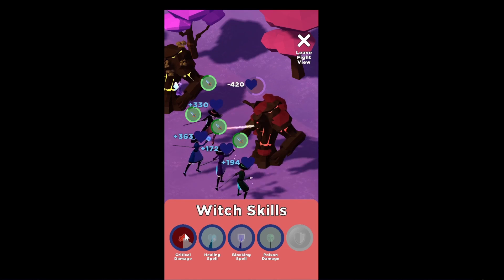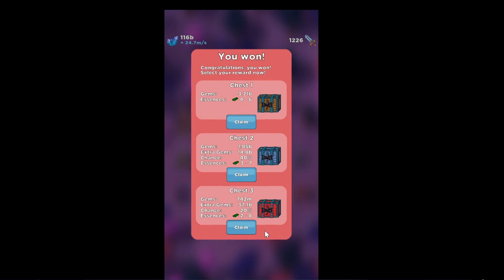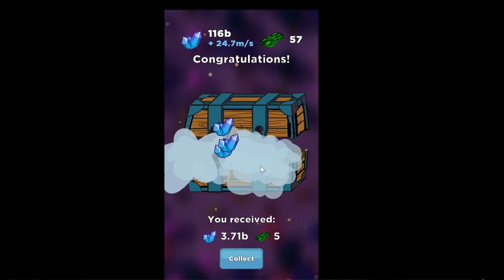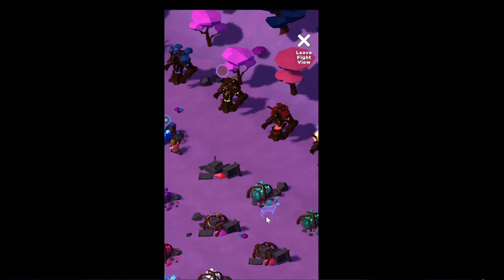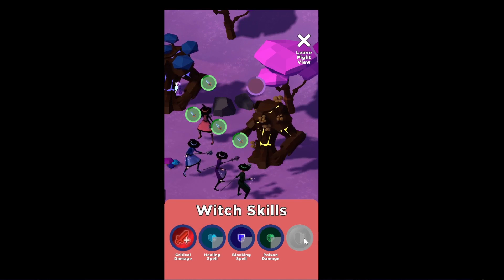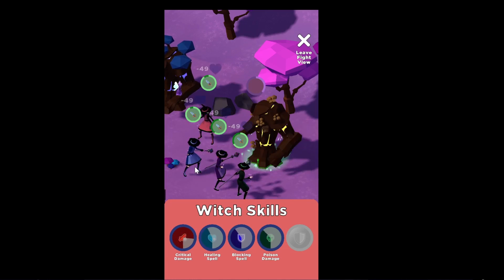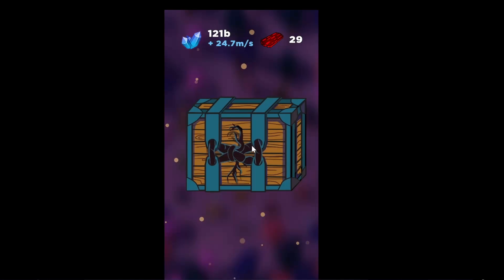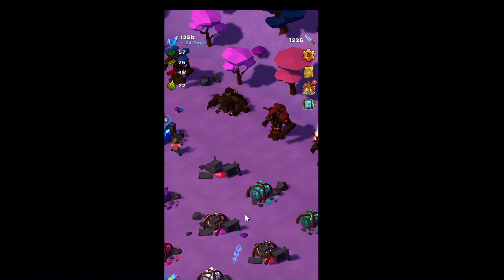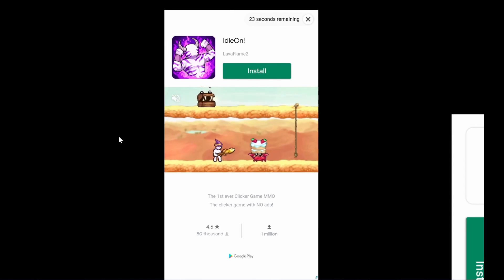Too bad I didn't know about the special building — I would have unlocked it before recording. I feel like spell usage should be automatic; there's no reason you would not want to use a damage spell. I will never make it if I take the safe option. There is one more witch to unlock — not sure what its special ability is. I would like to mention that this game has no forced ads at all, and I think the only ads you get are these double reward and extra chest options.